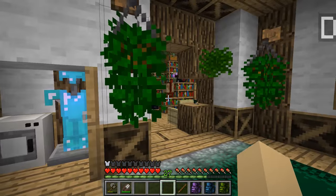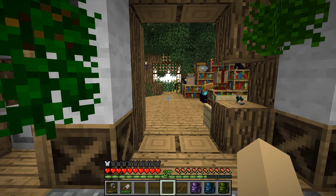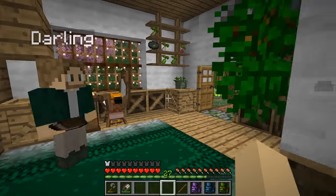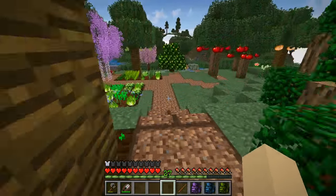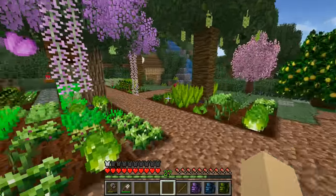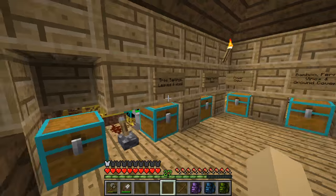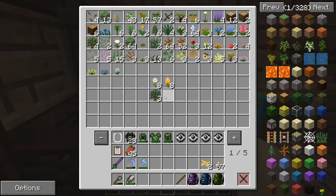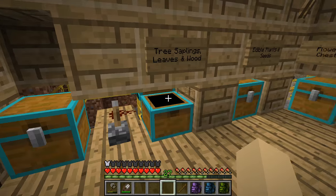So task number one: heal Fig the pig. To heal Fig the pig, we actually need to go get some zookeeper experience points so that we can buy a splash potion. And the other project that Bella really wants us to do is to build a medical herb greenhouse, and I realized we don't really have any start on that. We don't have that greenhouse set up yet.